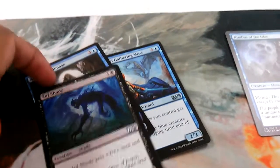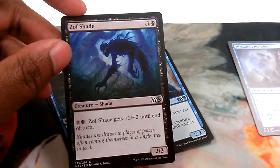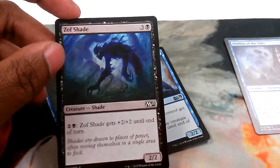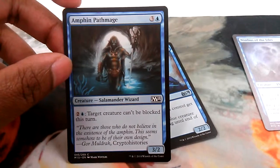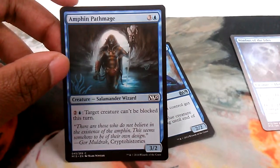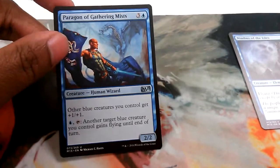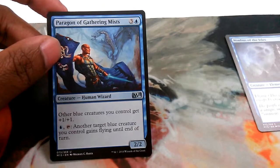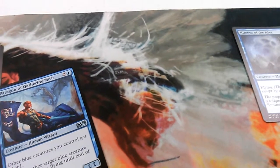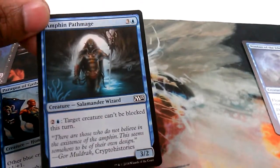From four-drops I only have a few. I have Scuttling Doom Engine — it's three black, a 2/2, and it has the ability: pay two and a black and it gets +2/+2 until end of turn. Pretty cool. Then I have the Indulgent Tormentor — a salamander wizard — he's three and a blue, a 3/2, and when you tap two and a blue, your creature can't be blocked this turn. Pretty awesome. Then I have the Paragon of Gathering Mists, which is the blue paragon — gives other blue creatures +1/+1 and when you tap it and pay a blue, target creature gets flying. I have quite a few flying creatures, so this is a really good creature to pump.